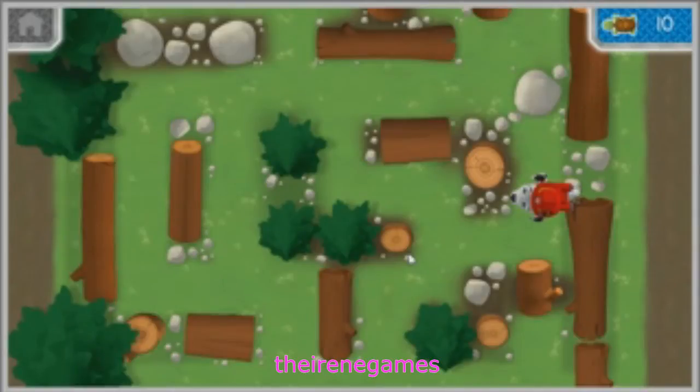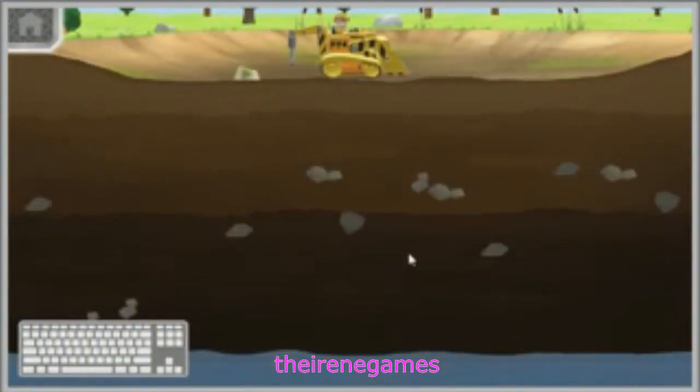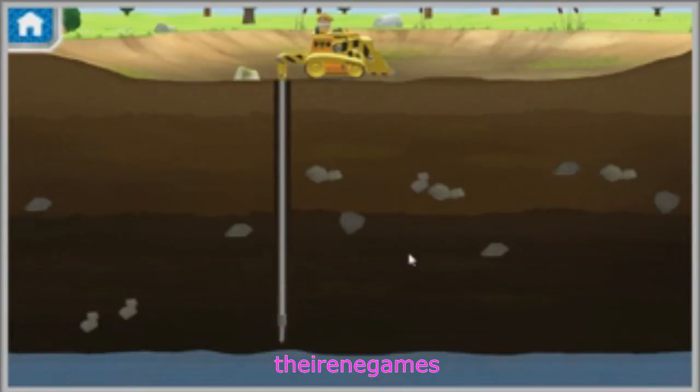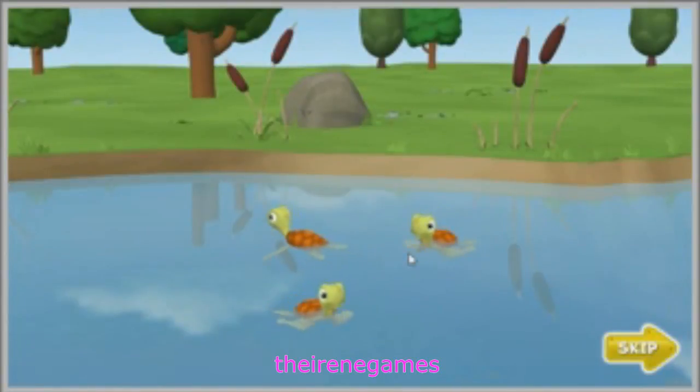Now let's make sure their pond is wet and wonderful again! Great teamwork, pups! Now we just need Rubble to drill for water and fill the turtle's pond. Use your left and right arrow keys to move Rubble's drill to the left or right side of the screen. Use the down arrow key to help Rubble drill down. Way to go, Rubble! You've reached the water and the pond is filling up again. Now the turtles can keep cool in their home. The turtles are back in their nice cool pond. Nice teamwork, pups.